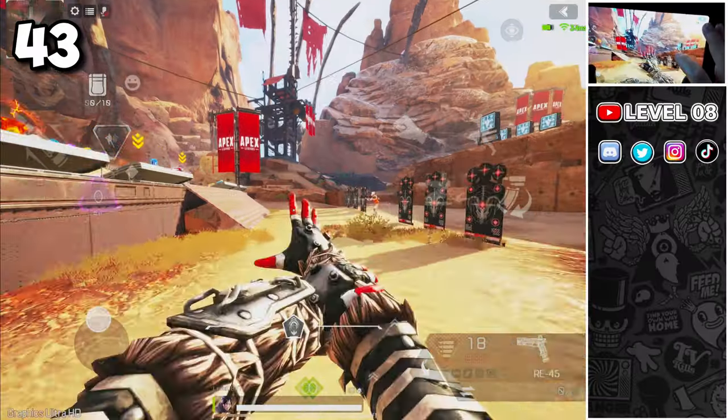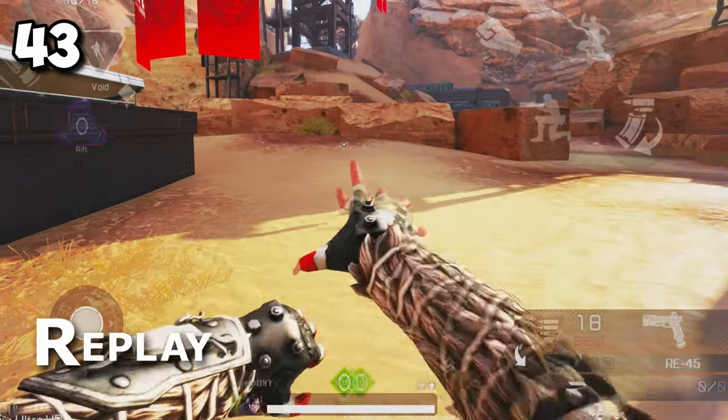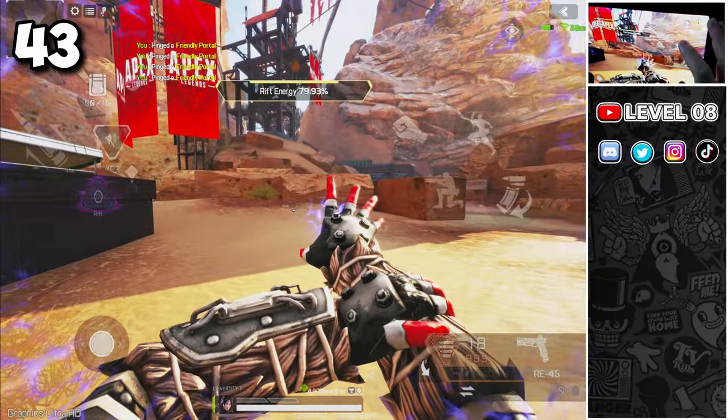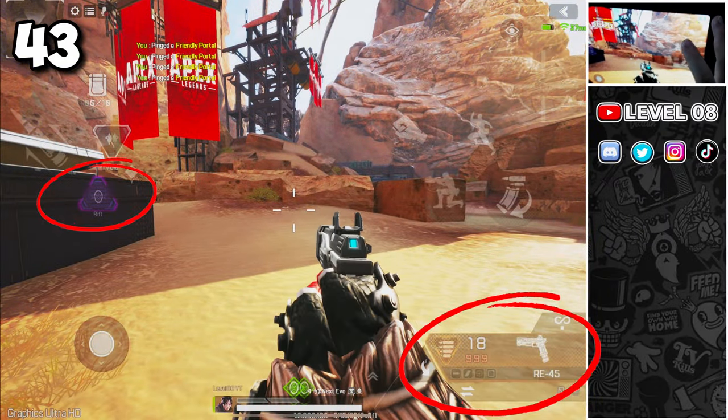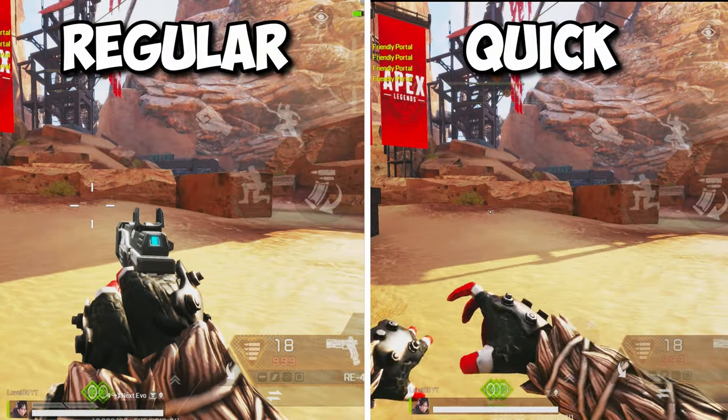When using Wraith's Ultimate, after creating the second portal there is a short animation before you can equip your weapon again. If you want to instantly equip the weapon, when creating the second portal simply press the weapon icon and the portal icon at the same time, and the animation will be cancelled, allowing you to equip the weapon instantly.